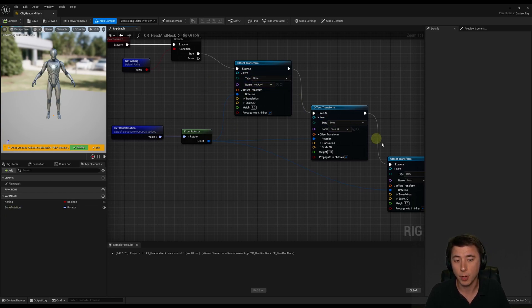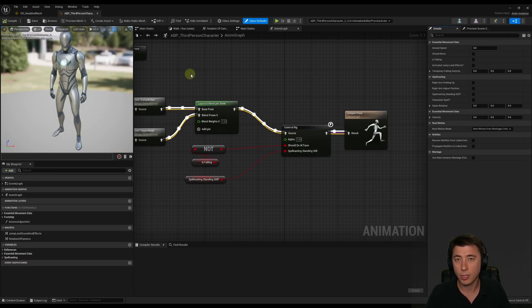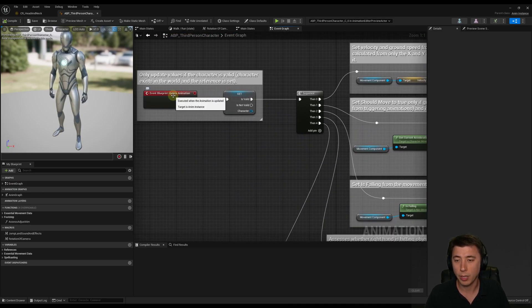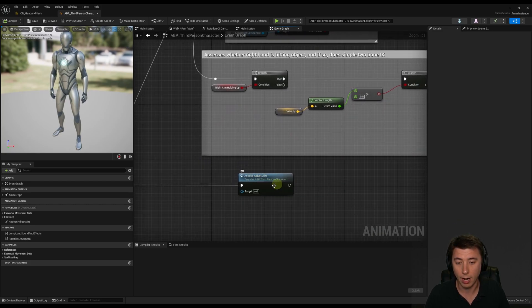For that we go back to what we set up in episode 28 and episode 30 — that's in our anim graph. Go back to our content and into your third person character's animation blueprint. I'm going to walk you through what we did in episode 28. In the event graph, we have this 'Event Blueprint Update Animation' that runs a sequence of things. In episode 28 we added our fourth pin: every single tick of our anim graph it's assessing whether or not we need to adjust aim, and we also modified this in episode 30.